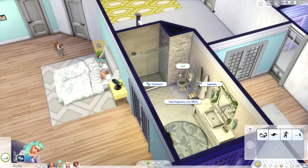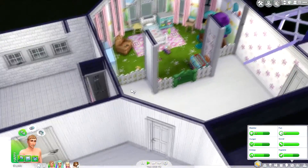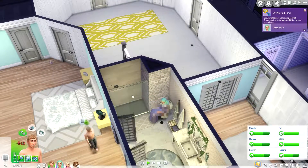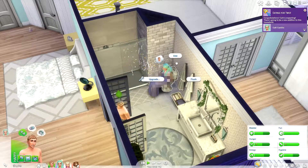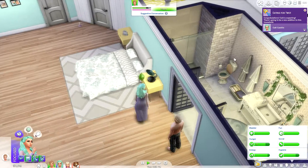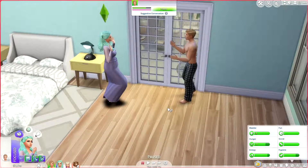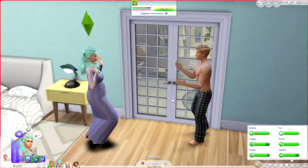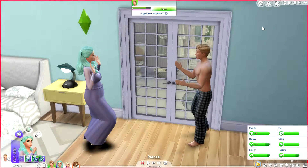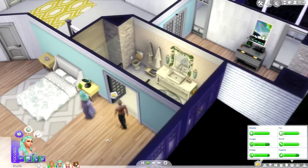I kind of want her to take the pregnancy test, just to see what's going on. Ignis, you're not doing well as far as skills go — why don't you take a shower? You've both seen each other naked, you can pee and shower in the same room. Oh yeah, she is pregnant! Woo, that is exciting. She's already telling him — oh, cute! Look at these cuties. Look at her little baby bump already — that was very fast, like a five minute process.